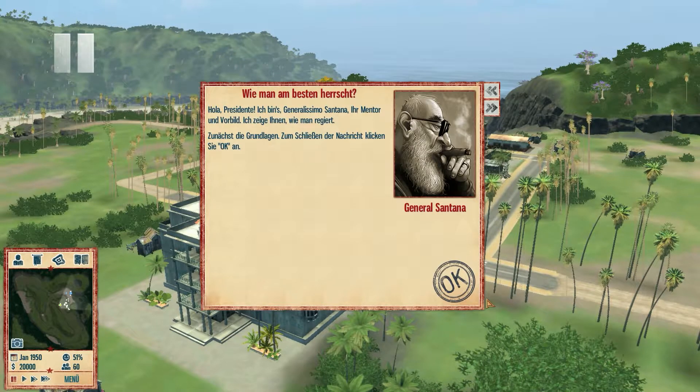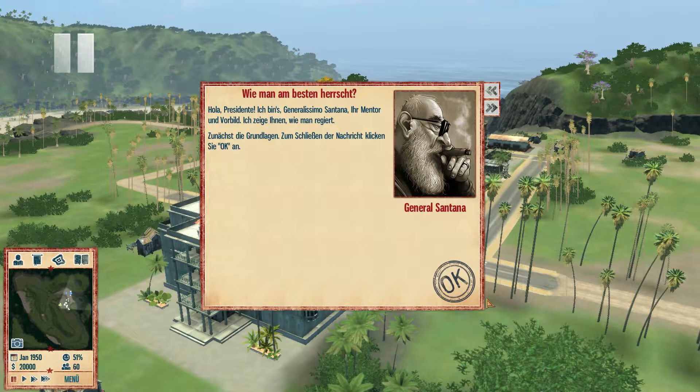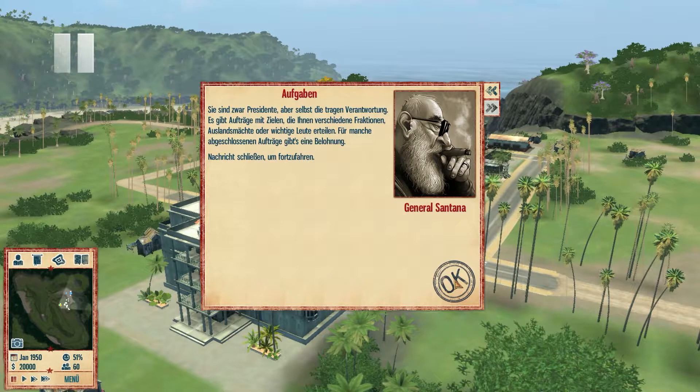Hola, Presidente. Hola, General. Generalissimo Santana, Ihr Mentor und Vorbild. Ich zeige Ihnen, wie man regiert. Zunächst die Grundlagen: Zum Schließen einer Nachricht klicken Sie OK an. Es gibt Aufträge mit Zielen, die Ihnen verschiedene Fraktionen, Auslandsmächte oder wichtige Leute erteilen. Für manche abgeschlossenen Aufträge gibt es eine Belohnung - Belohnung hört sich schon mal gut an.